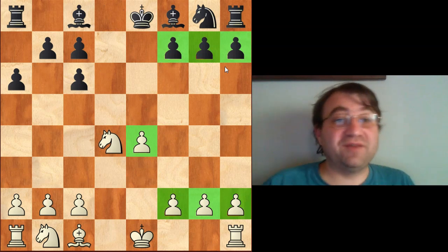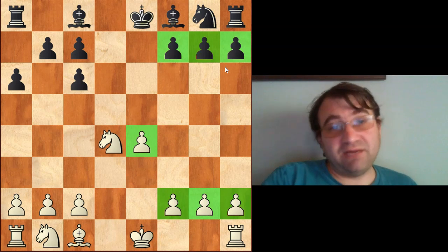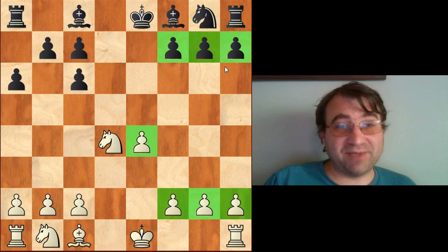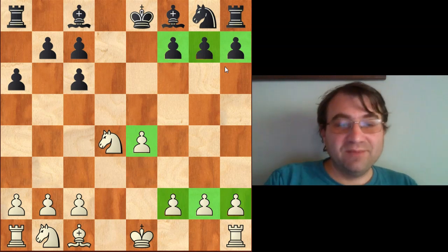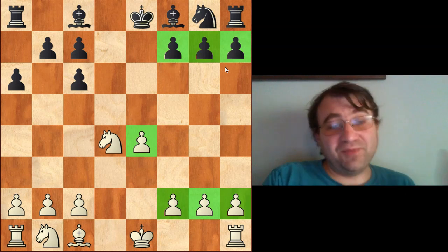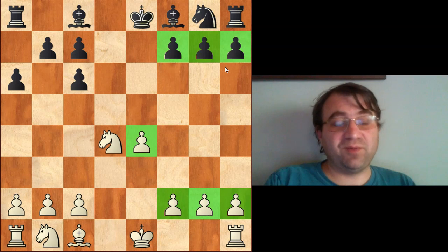Lasker wanted to play pawn to d4, and the idea was pretty straightforward. After exd4 he wanted to exchange queens and reach a position where he had a four-on-three pawn majority. He felt that four pawns versus three gives him a potential passed pawn in the endgame. Of course, black has the bishop pair to counter this, which should more than compensate. But in Lasker's time, people didn't really take advantage of this — they didn't respect the bishop pair the way they were supposed to.